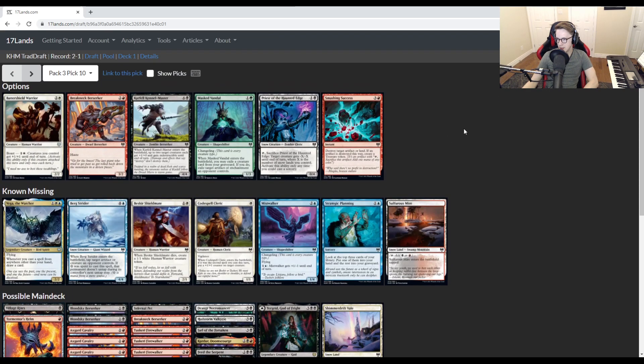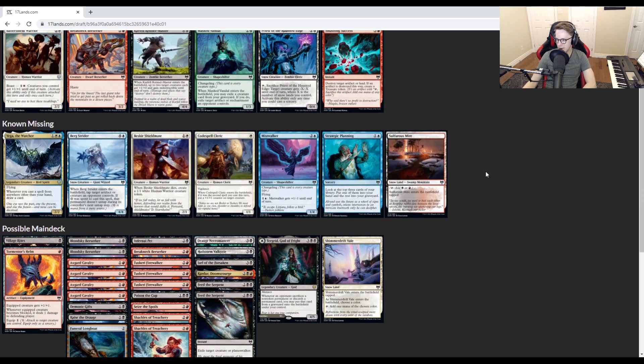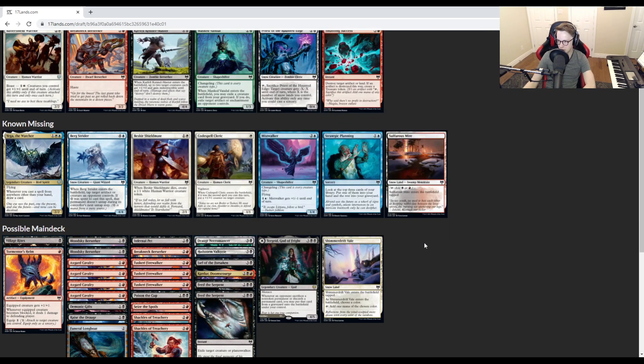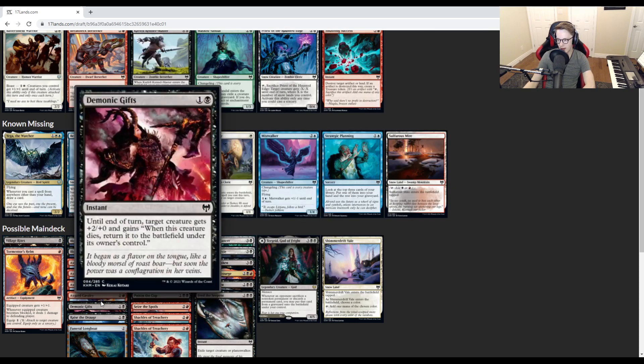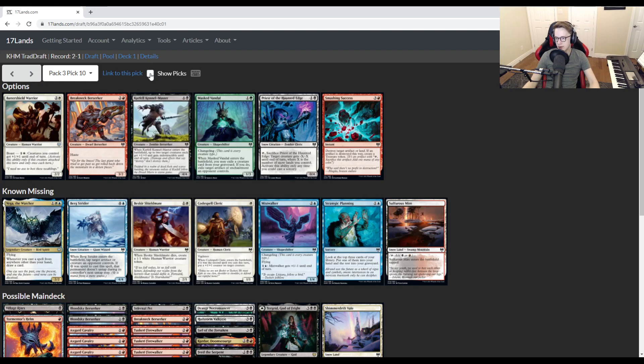If we'd taken the second Helm, I wouldn't be looking at Goldvein Pick, but since we didn't, I kind of am. I think it's still Tuskary Firewalker as a good creature that replaces itself and gives haste with Cavalry. We've only got the one Demonic Gifts — this is a card that's very good with combat tricks like Run Amok and Demonic Gifts. We pick up Carfell Kennelmaster: we don't have any fives outside of Turgrid, we have a lot of ways to give it haste, and it can target itself to become a 5/4 indestructible. I like that pick, and we did take it.